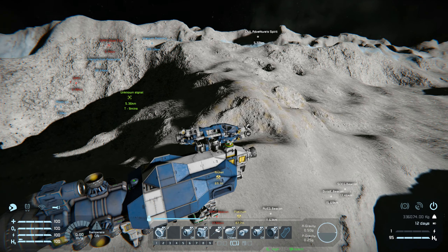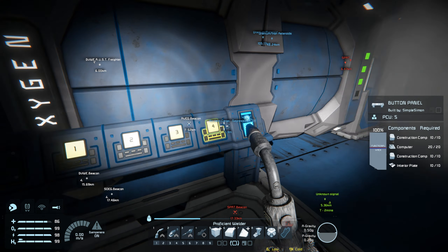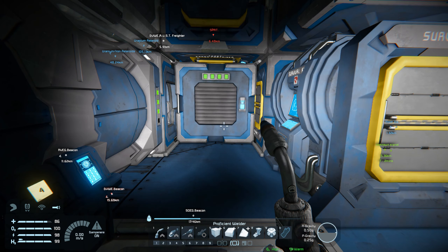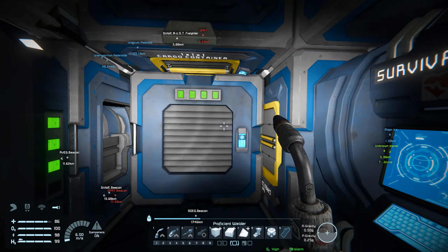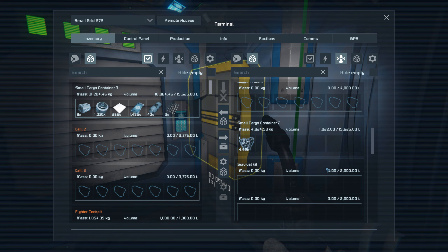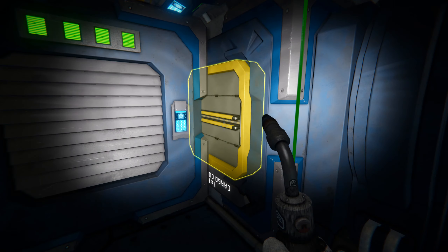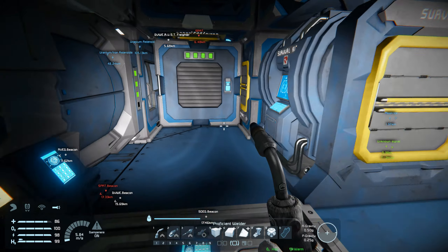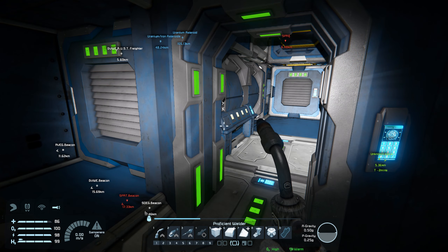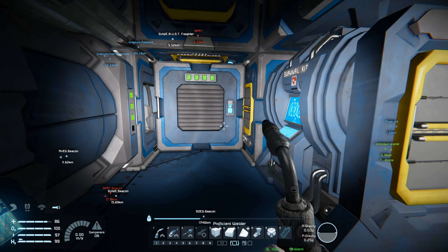We've managed to get quite a bit of nickel from there. Next step is to get some silicon so I'll be able to create circuit boards and everything I'll need. We got 7.8k of nickel, which isn't too bad. I need the ship to refuel though — I used about half my fuel gathering that. So yeah, next step: scout around for some silicon and then we'll start building a base.